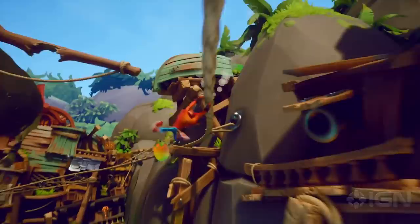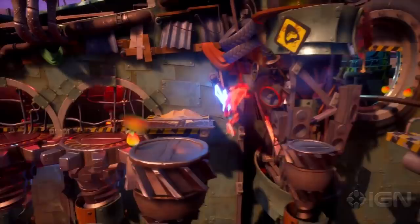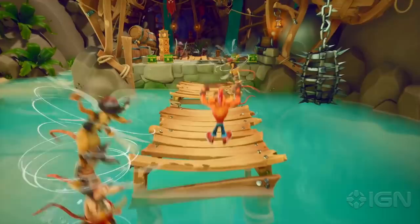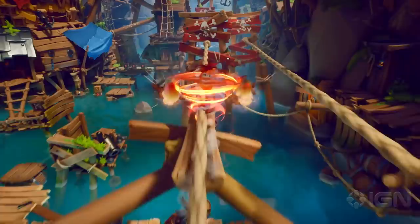In an interview with IGN, Toys for Bob's Lou Studdert told us the team is focused on really enriching Crash 4 with replayability, in the same way that players could find reasons to keep going back to levels in the original Crash games. Of course, this time they're working with modern console technology, and the impressive detail and design work proves it. There's a great bit of character-enemy behavior early on, as Crash spin-slaps a foe into one of these new enemies sporting whirlwinds around them, which causes that foe to arc on the wind and take out another enemy. Combo kills in Crash have always been a joy to discover, and this one hopefully hints at some intriguing combinations to come.